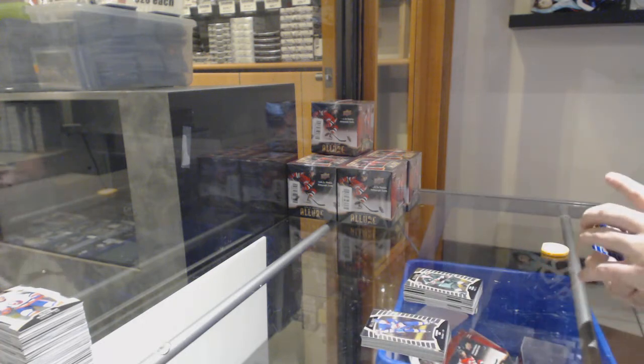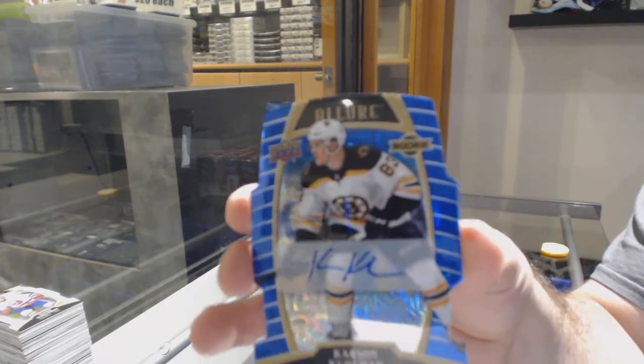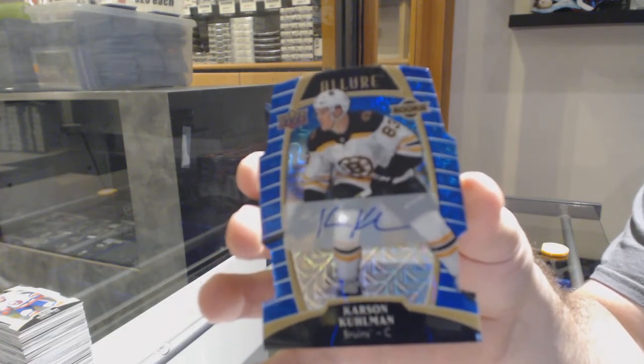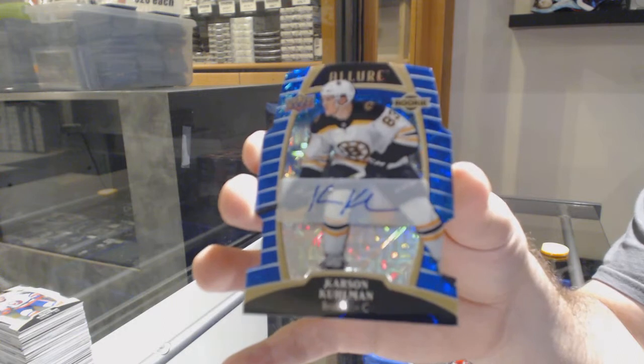And we've got a Blue Lion rookie auto number 35 for the Boston Bruins — Carson Coleman.